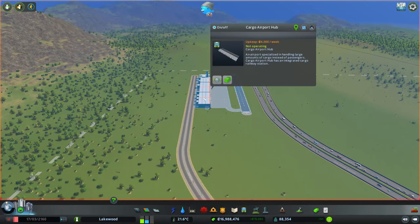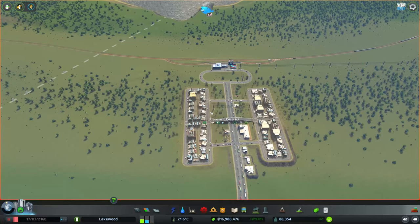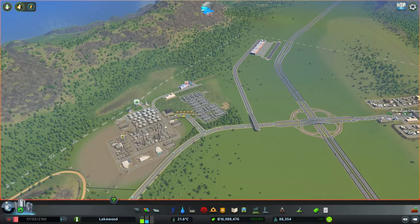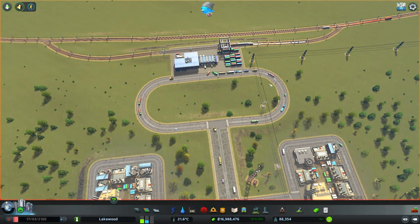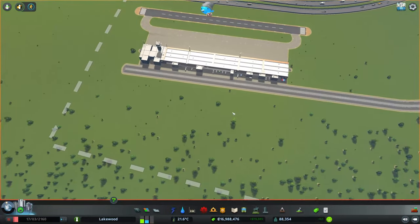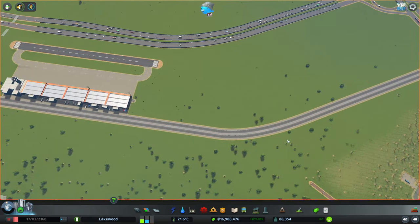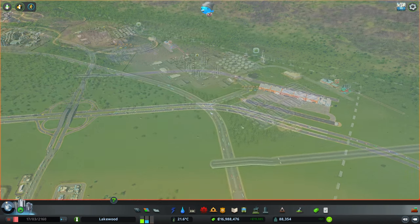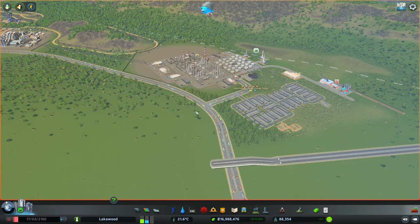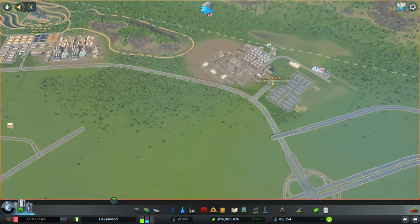Just like all of the other cargo train terminals in the city, I like to have a little loop at the end to help control the truck traffic going towards the cargo terminal. This four-lane collector road is going to work exactly the same way — trucks can only approach from one side and then have to loop around to come back out. So I don't think we're going to have any traffic issues going towards the cargo airport hub itself.